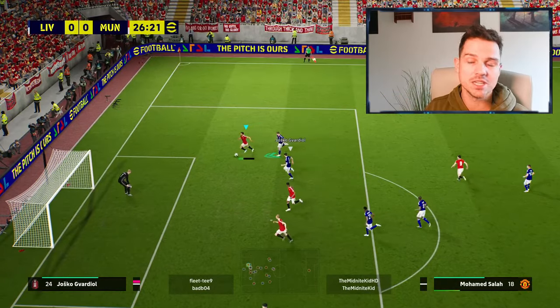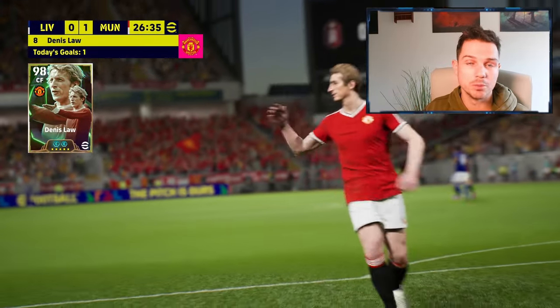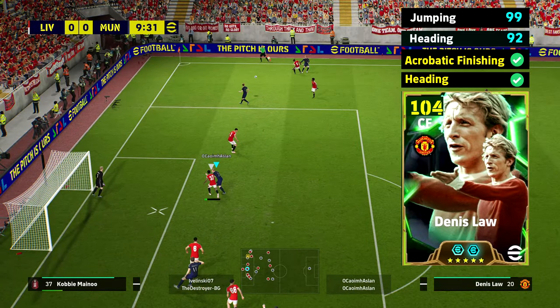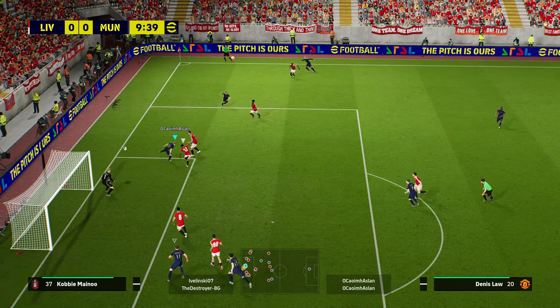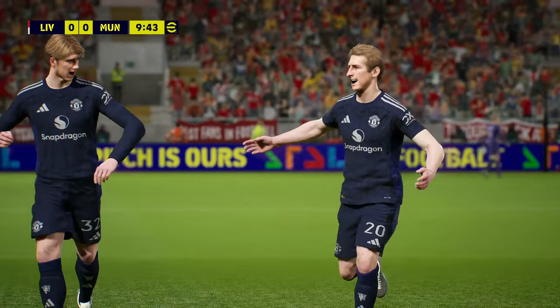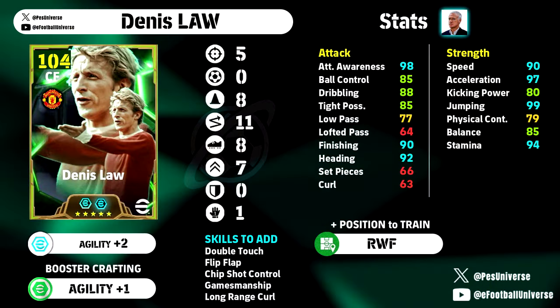He also has attacking awareness of 98 or 99 depending on what manager you're using. Anything over 95 is going to be insane for a goal poacher to get into the box. On top of that, you also have one of the best aerial threats in the game - and that's not going to be a big bulky man. You can see the stats there - insane. He can just finish from everywhere and he has really good acrobatic finishing.